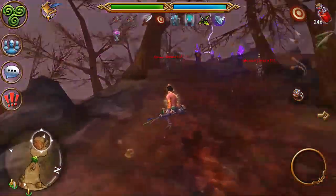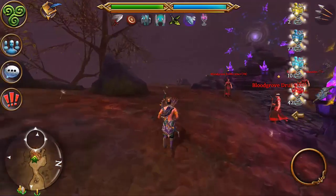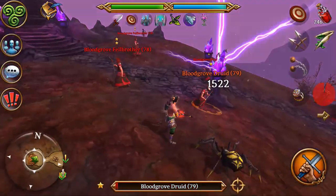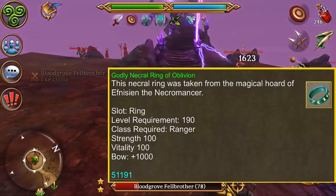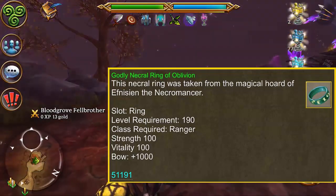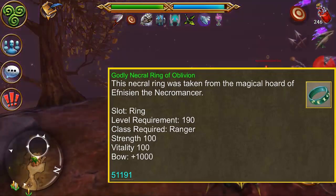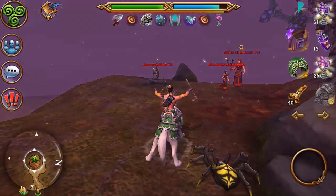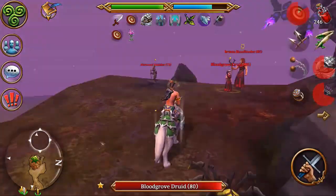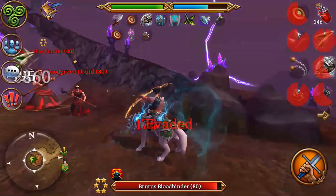As a Ranger, Oblivion rings from Necro should be your wet dream. These rings have single-handedly made the ring the most important slot on the jewelry page by far. A Godly Oblivion ring gives you 1000 weapon ability, meaning you gain 1000 attack. This alone would be broken for a ring in my opinion. But the fact that weapon ability also facilitates about 20% damage means that 1000 ability would manifest about 200 damage — and this isn't even taking into account the 100 strength and vitality on the ring as well.